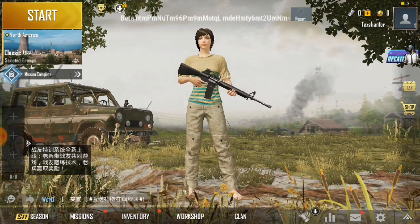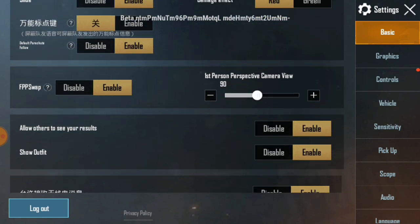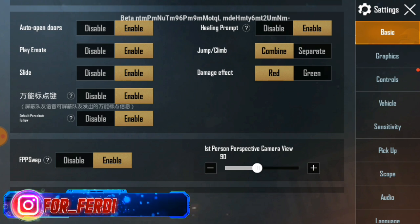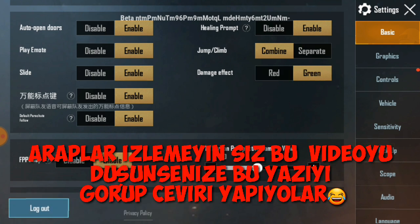Ayarlar butonuna basıyoruz, aşağıya kaydırdığımızda ölüm kamerası karşımızda. Çince yazılı olan ölüm kamerası, disable'a geçince Çince yazmıyor. Ölüm kamerası geldi artık; öldüğünüzde sizi kimin nereden vurduğunu görebileceksiniz. Yani Arapların kıyıya köşeye nasıl yattıklarını falan görebileceksiniz. Belki taktik alırız, biz de pusarız. Adamlar pusmanın sırrını çözmüş ya!